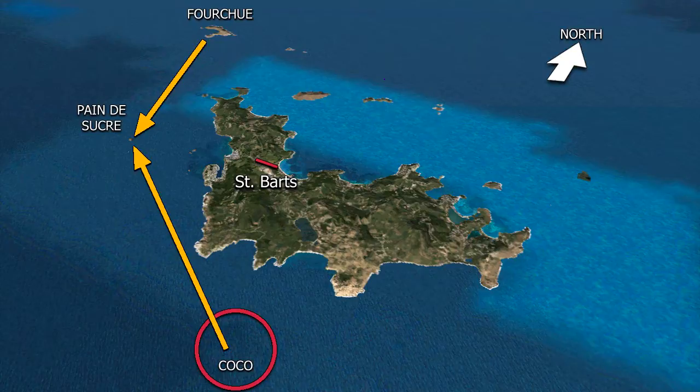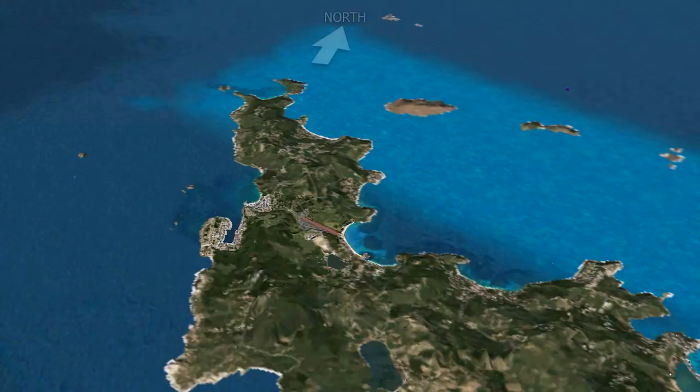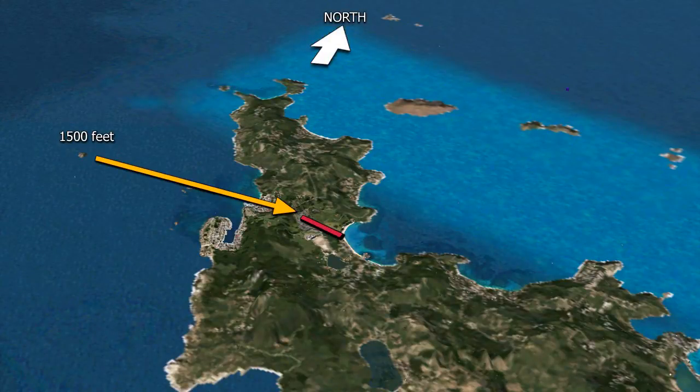As far as altitudes go, over the point Fourche or the Fourche Island, or over the Coco area, we are going to be at 1,500 feet — we're going to do that for both points. Once we reach the Sugarloaf point, Paine de Sucre, we're still going to be at 1,500 feet. From this point, there are two approaches we can do. The first approach is a straight-in on runway 10 — all we're going to do is turn to a heading of 100 and do a visual straight-in approach on runway 10.